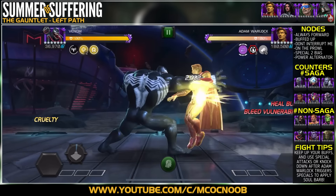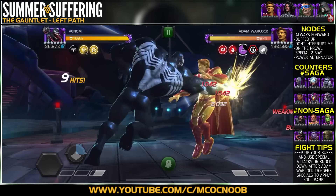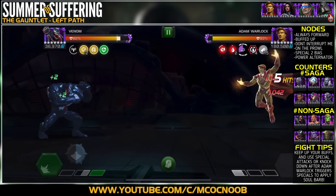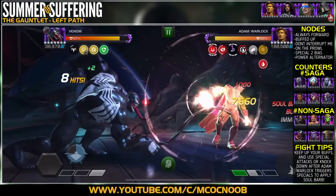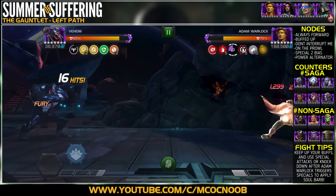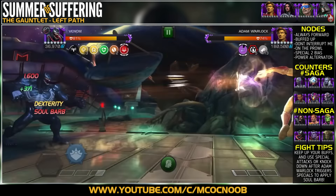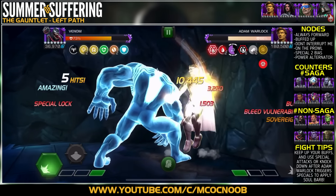Welcome back to the channel. This is the left path guide for Summer of Suffering Gauntlet. We are going to attempt Adam Warlock, Photon, Mole Man, and Infamous Iron Man. For this fight you have to bring in champions that have buffs on them because of the Buffed Up node. I am bringing in Venom as one of my rank threes, and I am boosted with a 20% health and attack boost, a 15% attack boost, and a 20% health boost — worth it for the rewards this content offers.